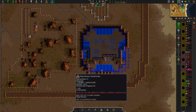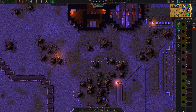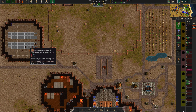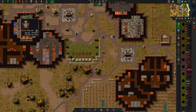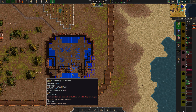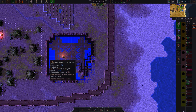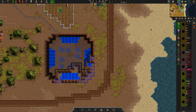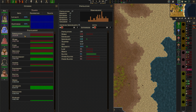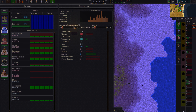We also have this other building here that we need to get built. Let's focus on this first. When we're done with that, we're gonna have to go over a couple of buildings when we start to get over 50 population — seven, eight, nine.